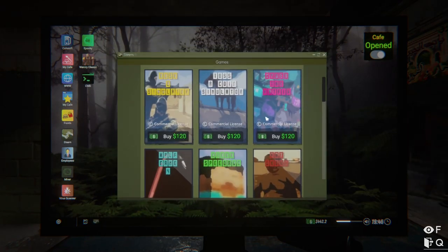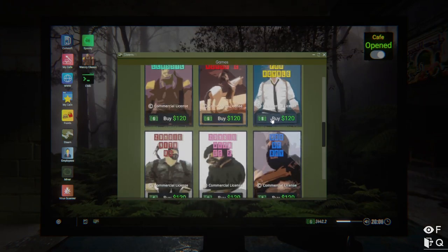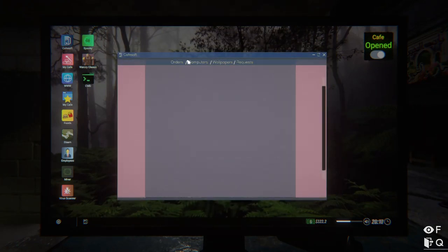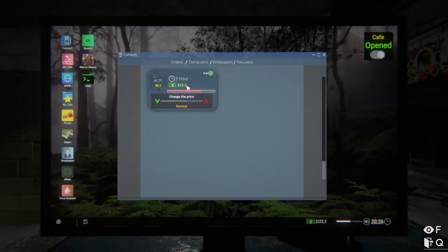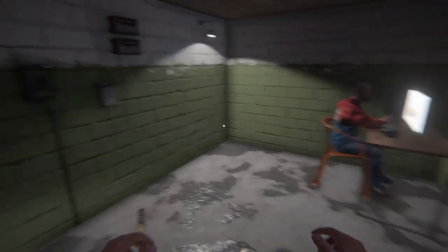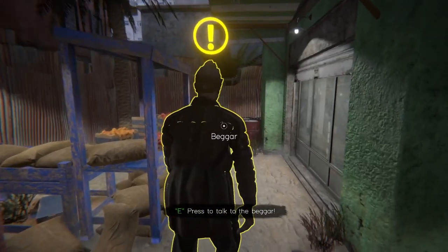He told me there is only one game on this PC. He wants a battle royale — PUBG. I will buy it on Steam so people can play it on our PC. There is a different customer now and I have to approve it. He is around the PC and I need to approve and pay for another customer session.